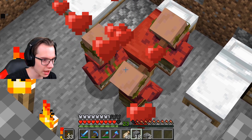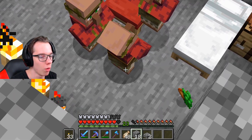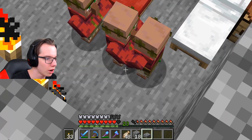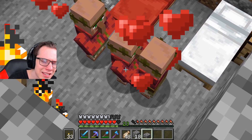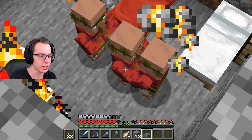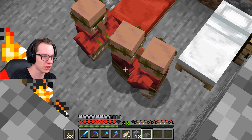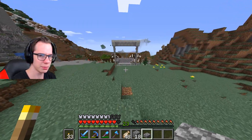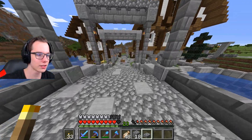Well, I failed again. They're exchanging carrots back and forth — giving them back, refusing them. They're like, 'No, take back your carrots.' So I don't know how to breed these villagers. I did it before — that's literally how I bred one of them. Oh well.